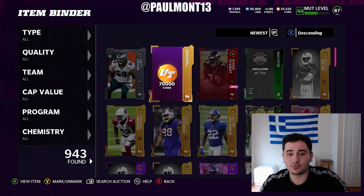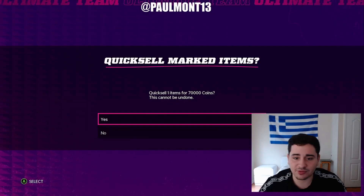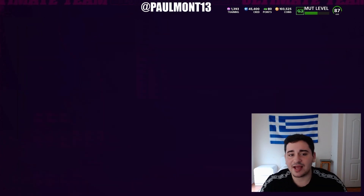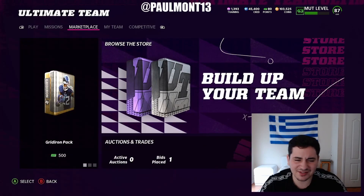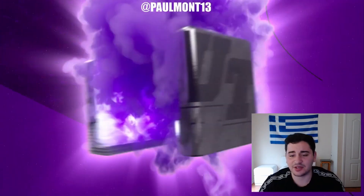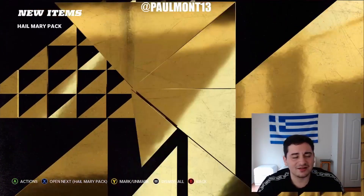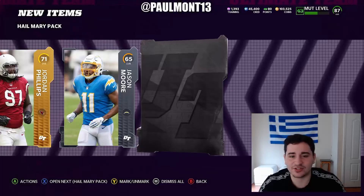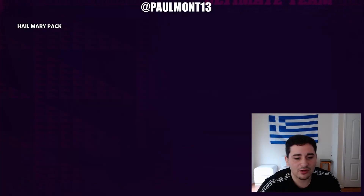As you guys can see, we got our weekend league rewards. We got 70k right here — we're going to go ahead and quick sell that. Let's get into the packs. We pulled some heat last week. I don't remember what we pulled exactly, but it was a veteran 91, Jason McCourty. So hopefully we can pull some heat right here.